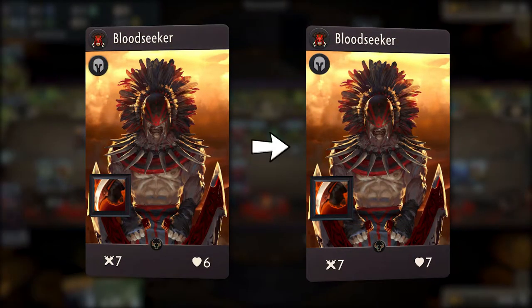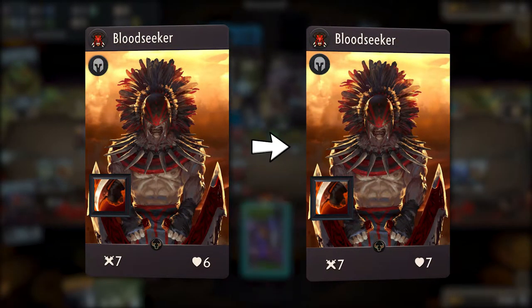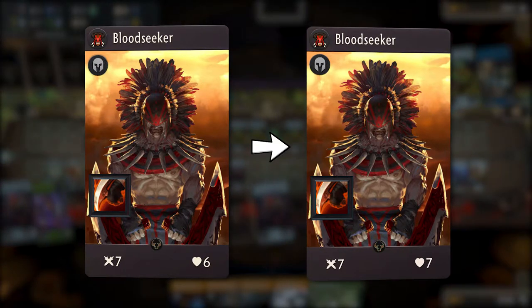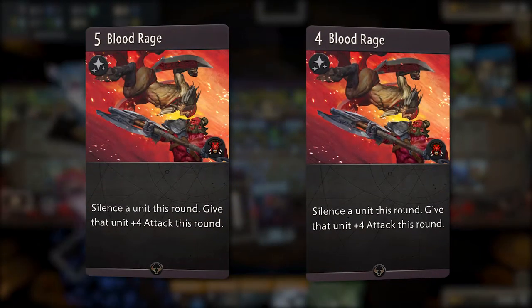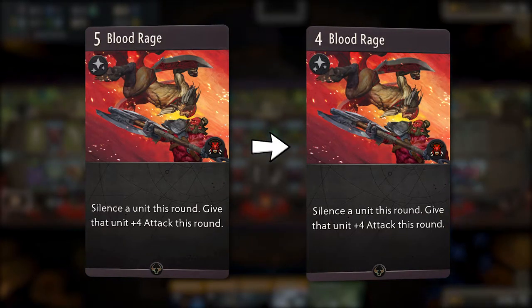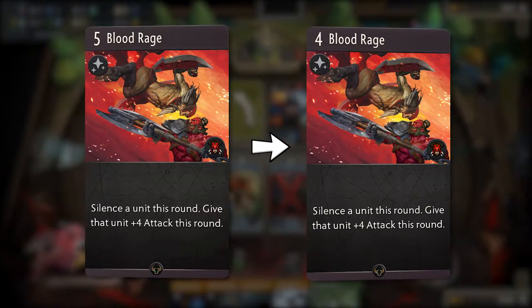Bloodseeker is now changed to a 7-7 from 7-6. Similar to the reasoning earlier, Bloodseeker has much more survivability now and can utilize his passive ability a lot better. His signature has also been changed from 5 mana to 4. These buffs won't push Bloodseeker into heavy constructed play, but he will probably see a lot more play in draft.